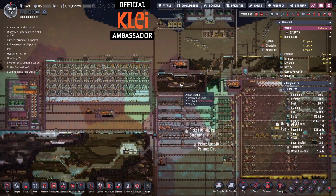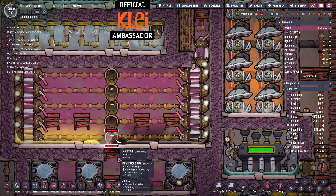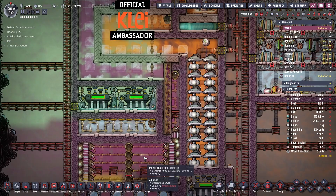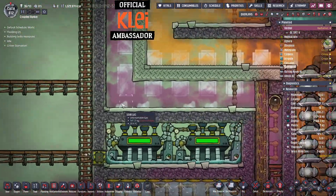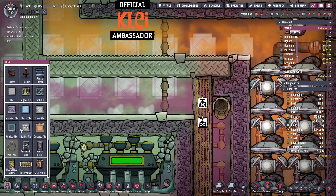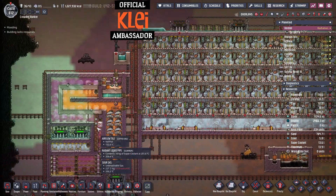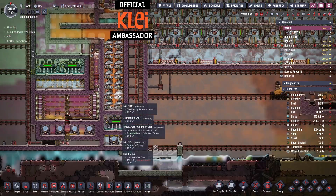Hi everyone and welcome to the next episode. There are some fixes I need to do because I worked out we have a big problem — I missed a tile on the bead pump and it's made an absolute mess. I only noticed by re-watching the VOD from last time. I think someone mentioned it in live chat but I didn't understand them. We need that tile to make the bead pump work, so we'll fix that. Hopefully that might fix the issues we've got here.